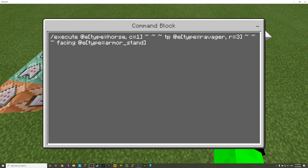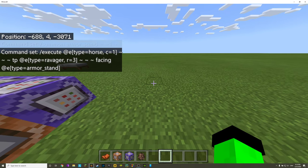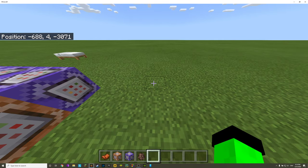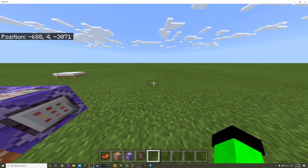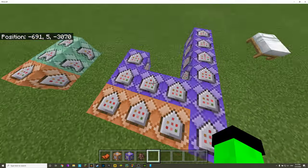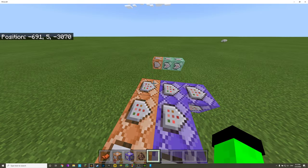Then the command is: tp @e[type=ravager] — teleporting the ravager within a radius of three blocks from the horse. So imagine I'm the horse and the ravager is two blocks away — it teleports to me. But if it was four blocks away, it would not teleport because it's outside the three-block radius. We want this radius for consistency and to ensure only the horse we just summoned is targeted, not any other horse.